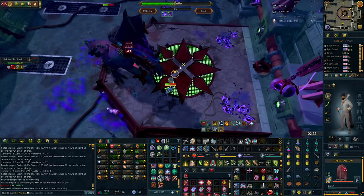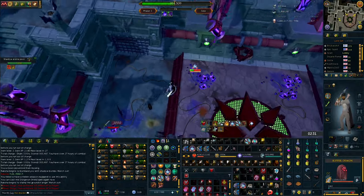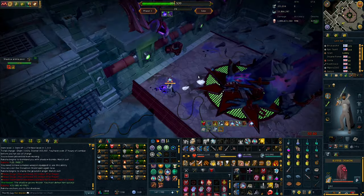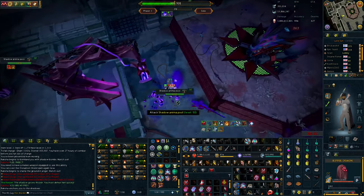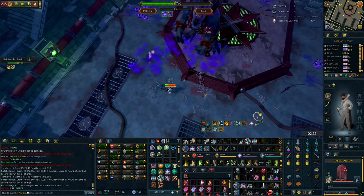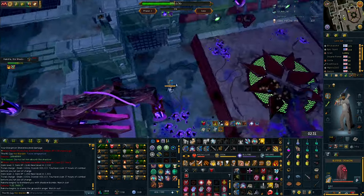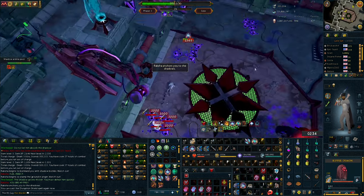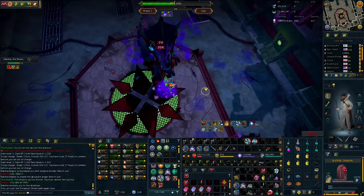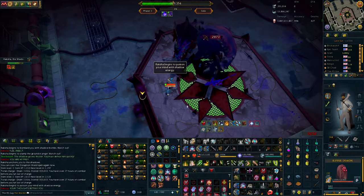One thing to watch out for with the advanced method is timing. If you try to clear pools too early, some will respawn while you're clearing, forcing you to go back. If you started clearing the second the boss hit 400k, the respawn action means you have to clear twice. It's not the end of the world, but you lose time. For a perfect clean clear where you only need to Bladed Dive four times, wait between 7 and 9 seconds after phasing to 400k before diving onto the first pool stack. Going too early is much better than going too late — going too late causes each stack to ramp shadow energy significantly.